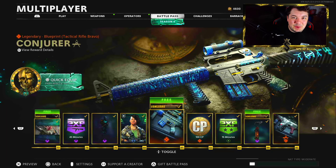How's it going everybody? My name is Salty and welcome back to the channel. In today's video we're going to be taking a look at the free Conjurer M16 blueprint along with the best classes of the tactical rifle here in Black Ops Cold War.